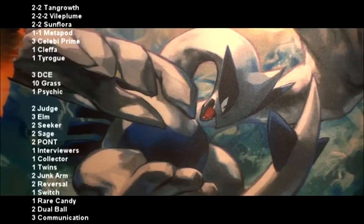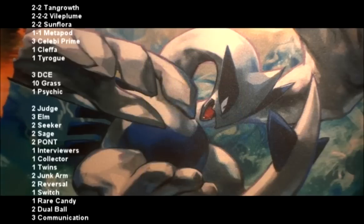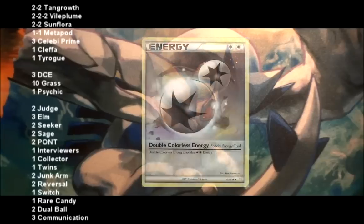I might also recommend 1 or 2 Shaymin in the deck so that you can move your energy around however you like, in order for Tangrowth to hit even harder. You have a pretty good energy line, running a solid 14 energy, meaning that you won't have any problems drawing into anything. You run 3 DCE, but I would recommend increasing that number to 4, because Tangrowth doesn't say energy cards — it just says energy. So a DCE is actually going to count for 2 energy, and if you can get 2 DCE attached to 2 Tangrowth, that is going to hit really hard and consistently hit hard.